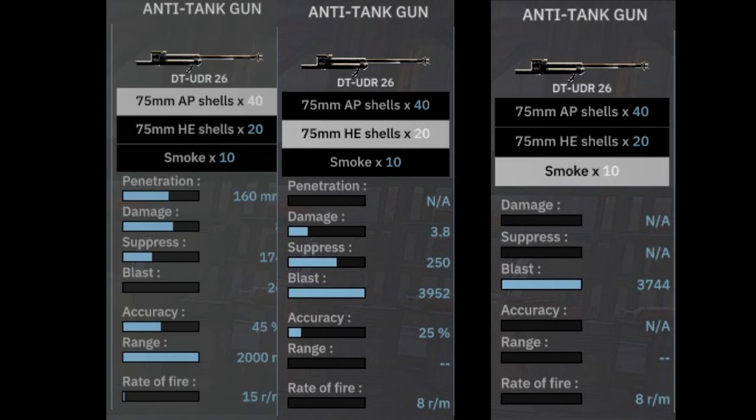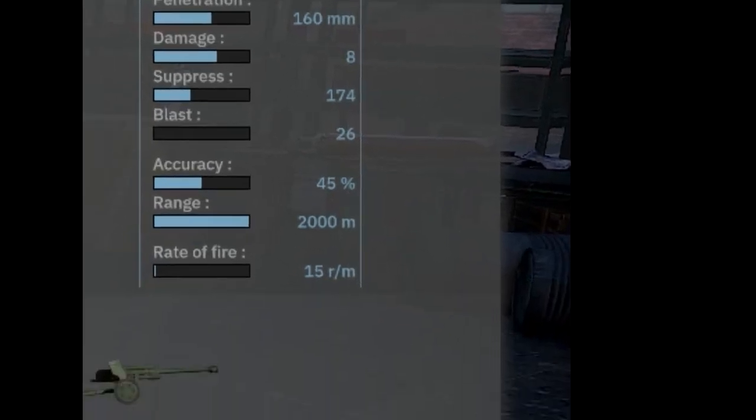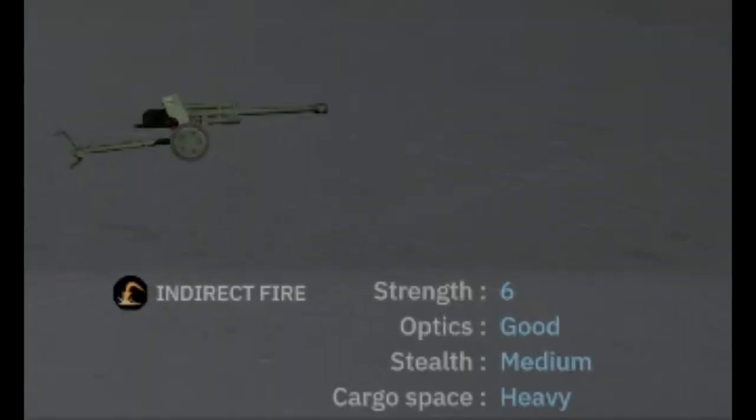This is overall a very decent anti-tank and artillery weapon, and what also makes it even better is that the AP shells shoot at 15 rounds a minute, which is pretty damn fast. To top down some miscellaneous stats: it's an indirect fire weapon with the HE and smoke ammunition, has a six-man crew, good optics, medium stealth, and heavy cargo capacity.